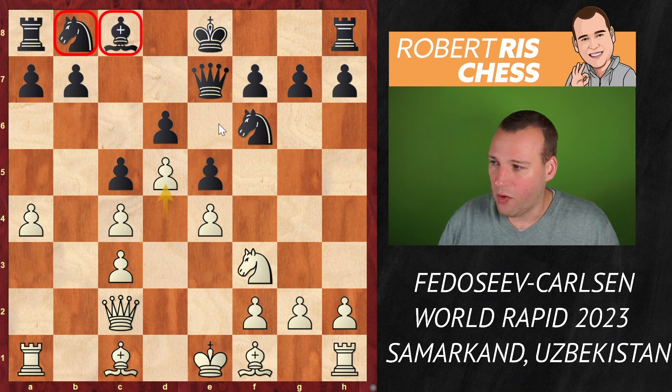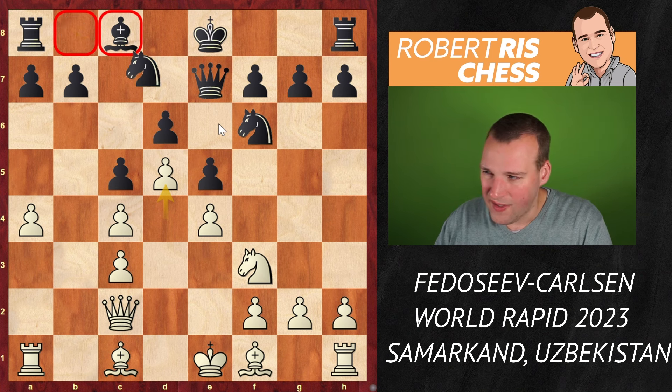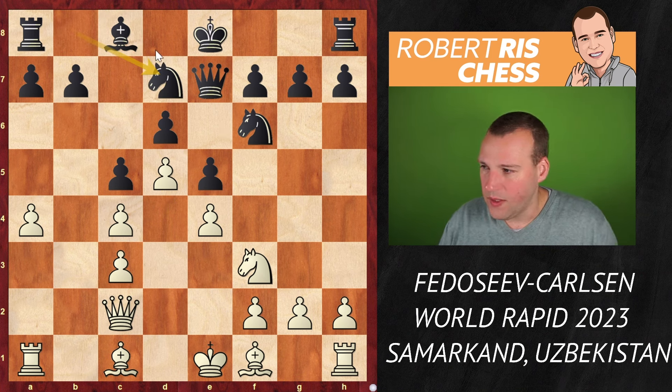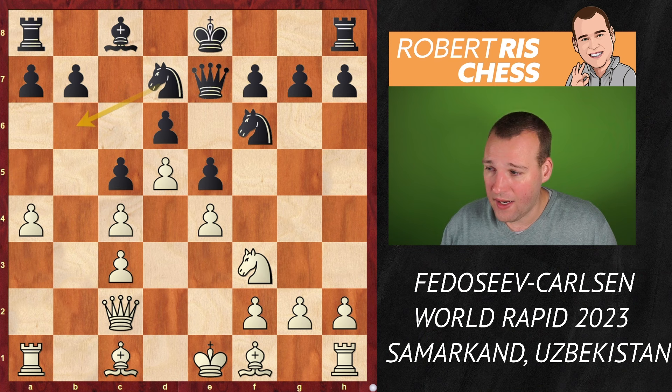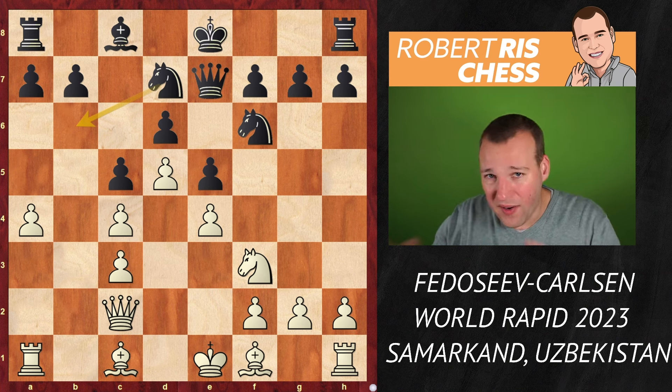Black has traded off its dark-squared bishop and then placed its pawns on the dark squares, so this bishop on c8 can be developed freely to any square. But white is grabbing space with d5, so things are not that simple — your minor pieces on b8 and c8 don't have access to all available squares. Knight bd7 was played, with the knight probably on its way to b6. White could have played a5 here to prevent that, which I think is a good move.